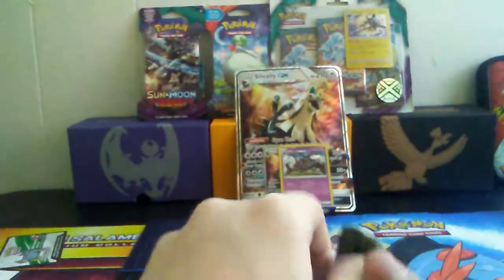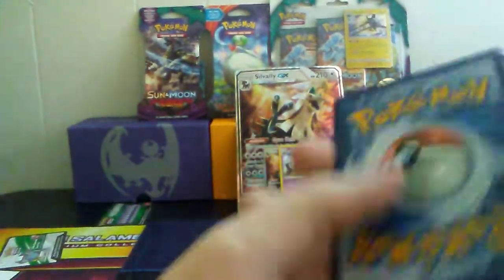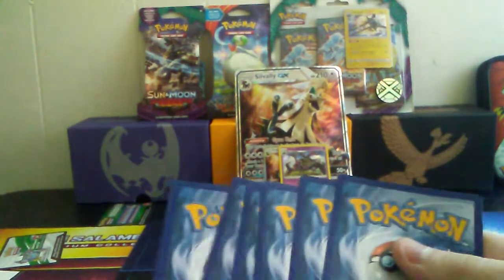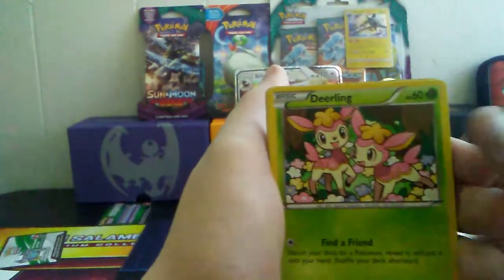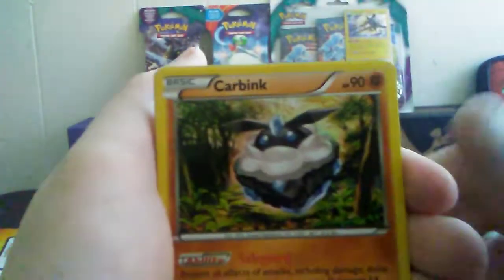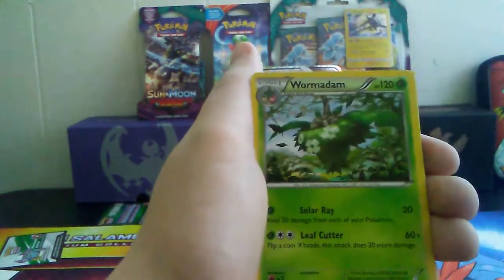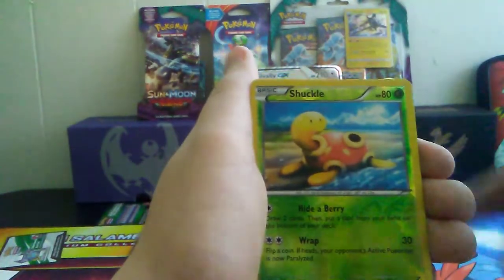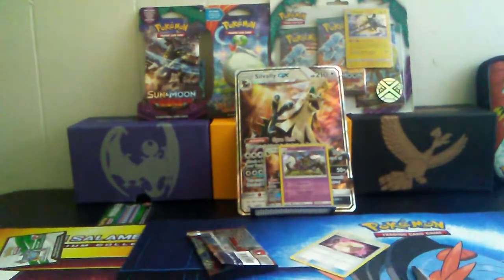Next pack we have Fates Collide. I love this set personally — it's probably one of my favorites overall. Here we go. So we have a Deerling, Carbink, Fennekin, Seel, Diglett, Hawlucha, Energy Pouch, Wormadam, Shuckle, and a Bronzong. So that's a cool pack.